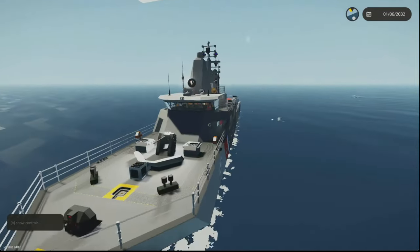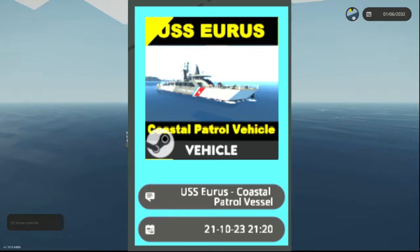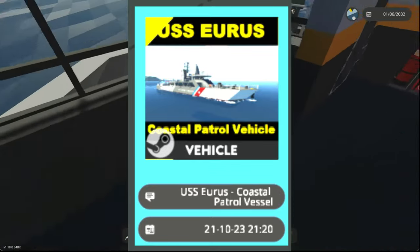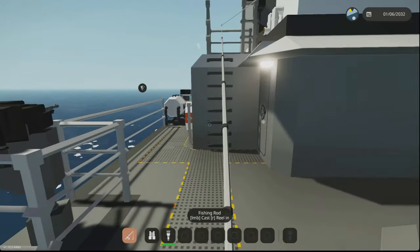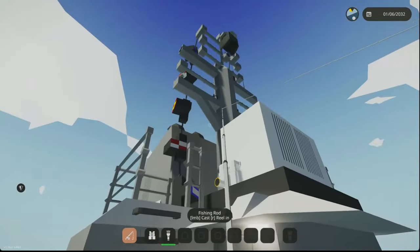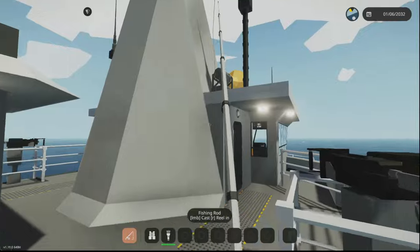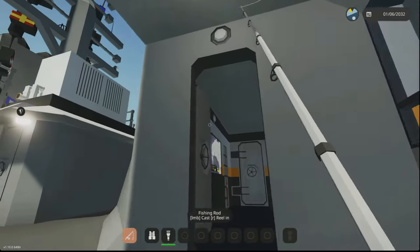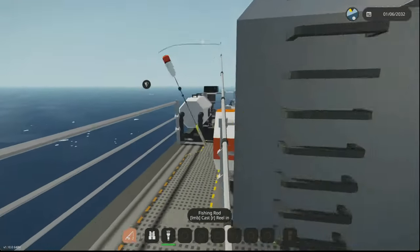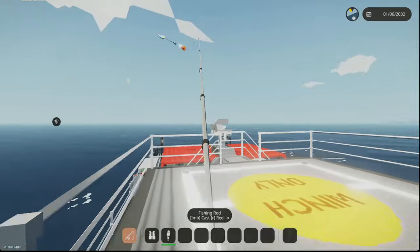I've come out here in this awesome boat and we're going to go fishing. They introduced a new tool called the fishing rod. It's a little buggy — as long as you don't equip it while inside a block or in a different room, you should be fine. That's the only bug I found, but it's been a big deal.